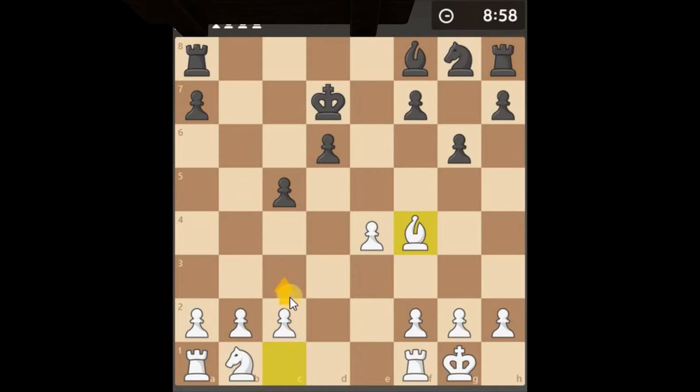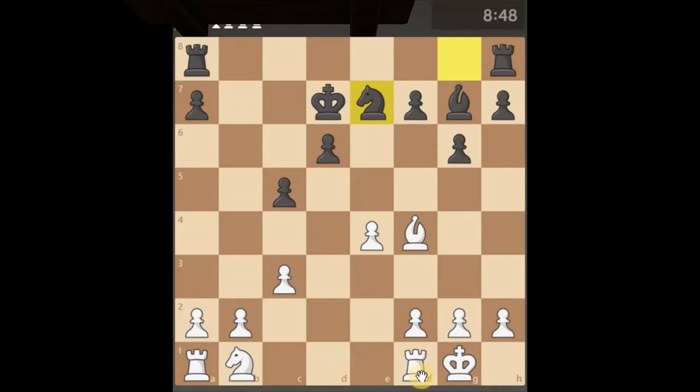This bishop's looking to come and attack so we'll just push this up — it's taking itself away from protecting this pawn. Get this rook here. The knight's come down so I'm still following my plan.